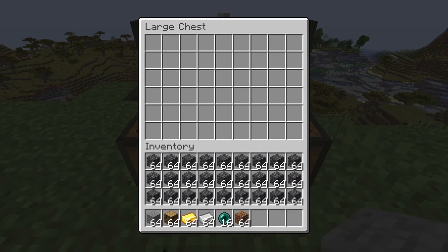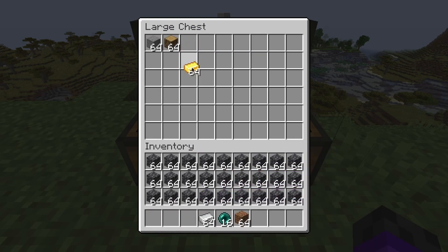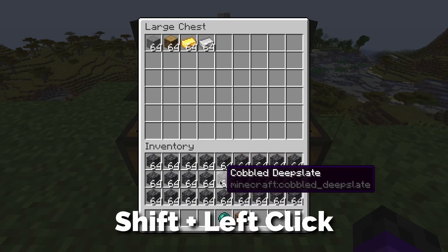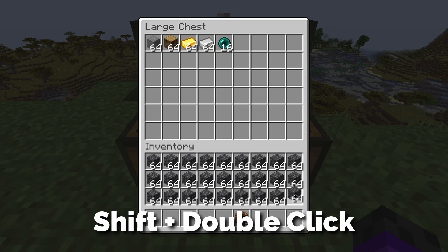If you're a complete beginner or an old player returning, you still might be dragging and dropping all your items. Well, the faster way to do that is holding shift and clicking. But if you're moving a bunch of the same item, the fastest way is holding an item, holding shift, and then double clicking.